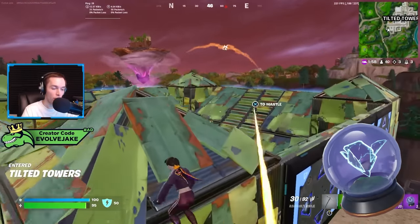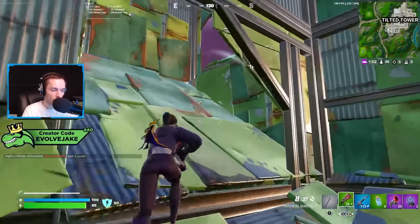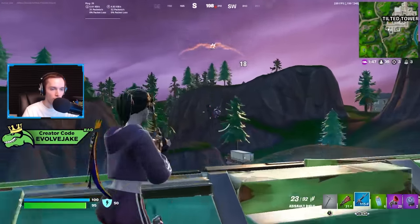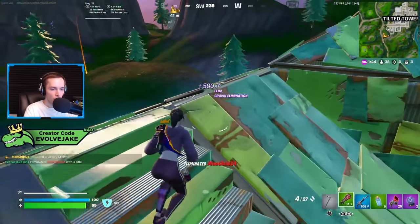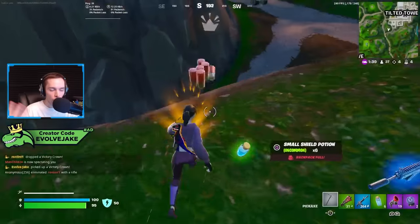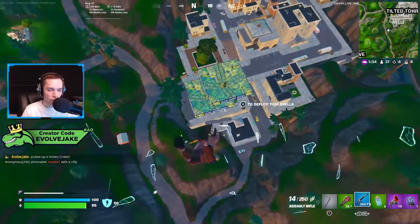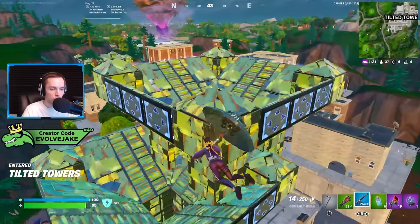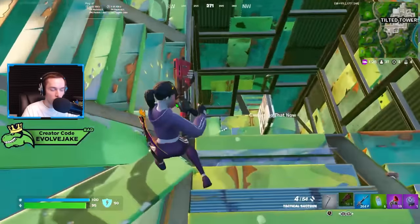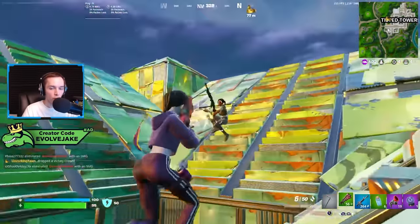I'd ideally run grappler and shockwaves together, which I've done since shockwaves came back. The next items are the rift-to-go and the grapple glove, and these aren't as good for repositioning or making plays mid-fight. The rift-to-go takes longer — if someone is 40 meters away and you've damaged them and want to push, using the rift would be awkward and they'd probably just enter your rift and leave. The rift is better for escaping really bad situations or traveling the map faster.